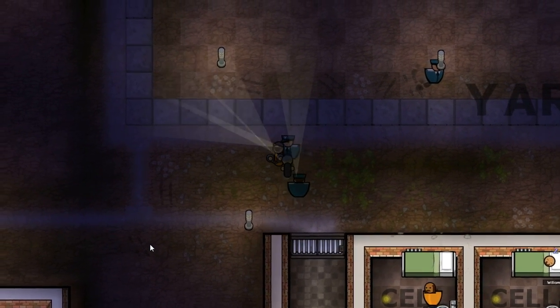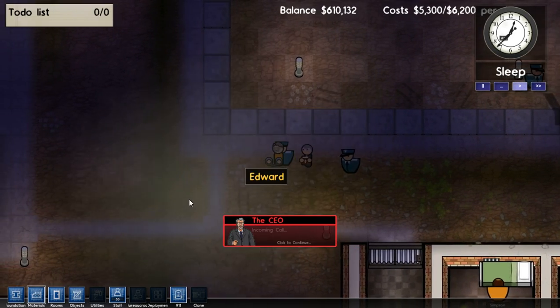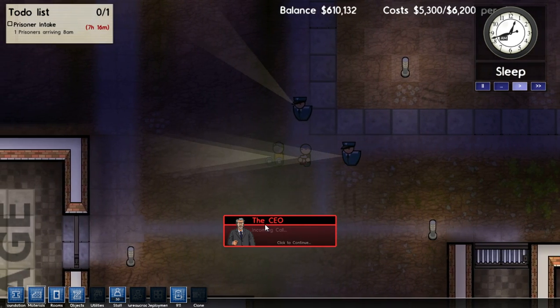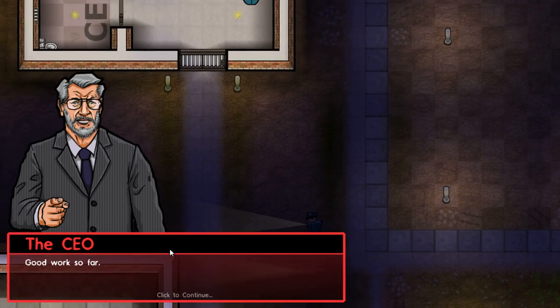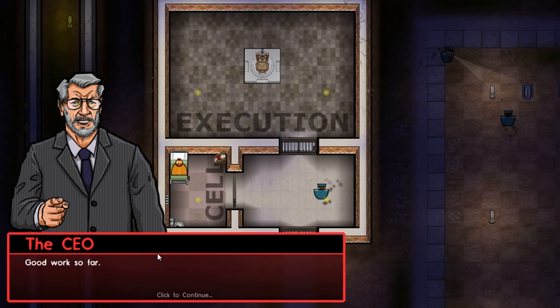If he'd committed his crime a hundred miles north, he'd be looking at life imprisonment instead. How is that justice? Do you want a guy like this running around free? I'll sleep just fine at night, knowing that he's gone. I didn't read it exactly, but whatever. And frankly, I find that hard to argue, because if you know that he killed because of cheating, then how is your life in danger unless you plan on cheating on him, which doesn't make any sense.